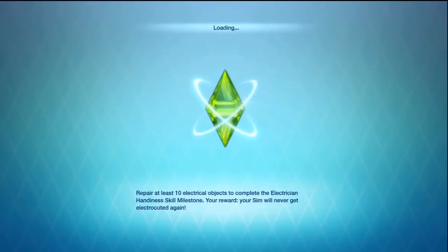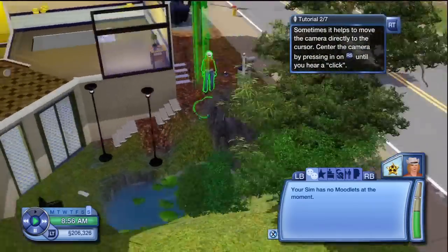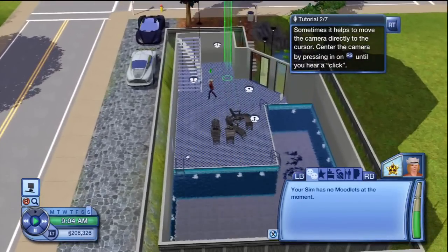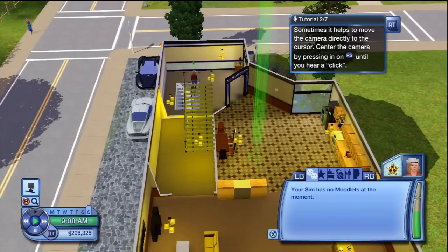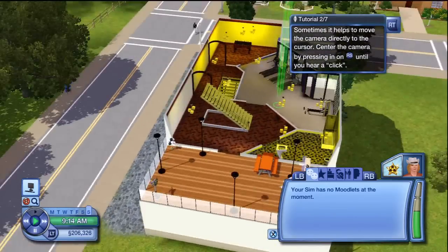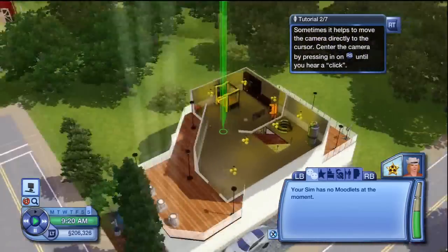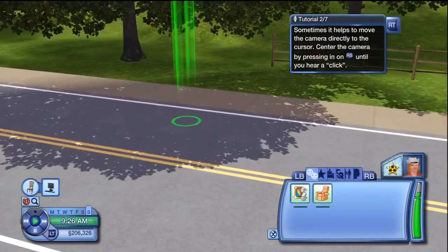I hope you guys enjoy this video — there are going to be more tutorial videos to come. Here's the house: the bottom floor has a swimming pool and that's where you enter. The first floor has a kitchen and living room. The second floor has a little gym, a back porch with a picnic area, and a bathroom. The top floor is the master bedroom. I hope you enjoy — more tutorials to come, I'll see you next time, peace out.